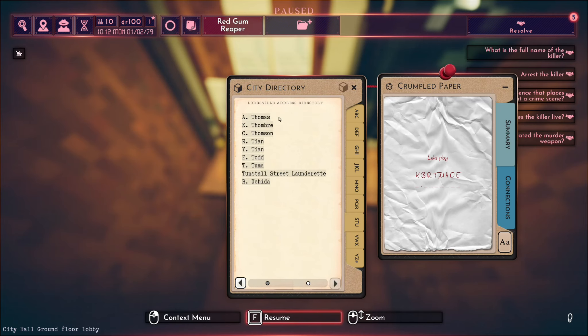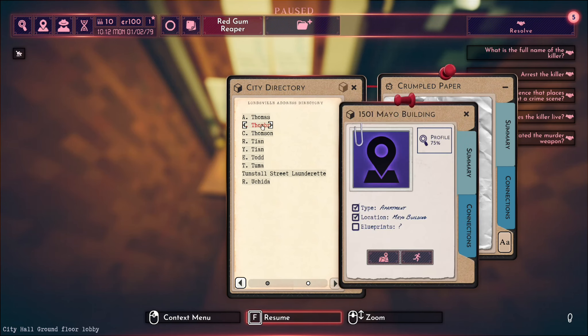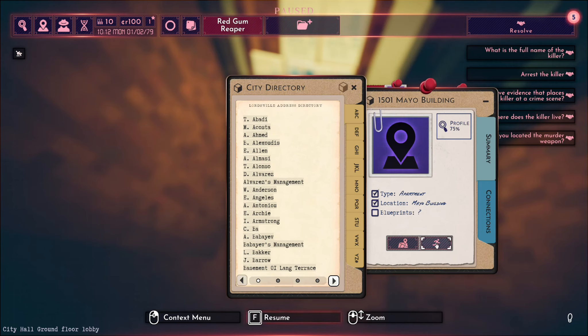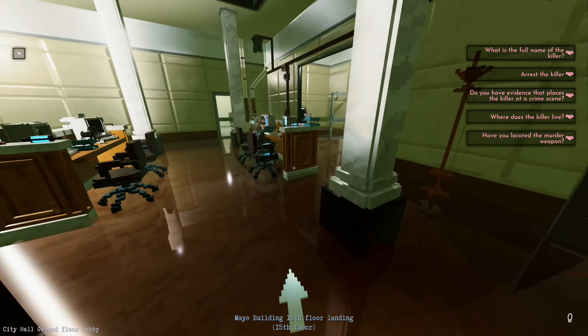Well hey, I've only gone and found it. K Tombray? I have no idea how to pronounce the B-R-E part. Could it even be Thombry? Who knows? But there they are - so we'll give this a click. They live in the Mayo building, the same building as me. So let's plan a route and let's head on over there. Back out into the rain. I really need an umbrella like the rest of these people.